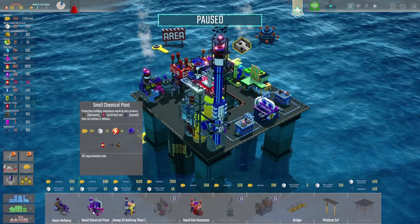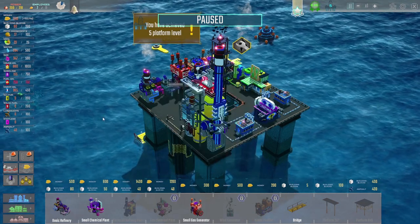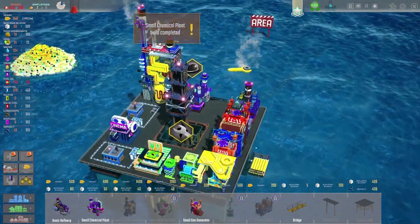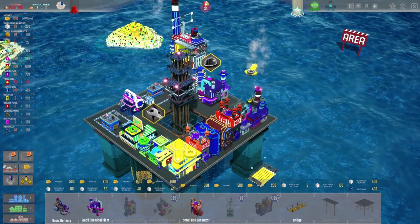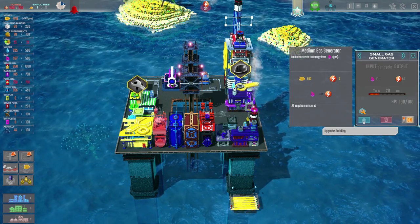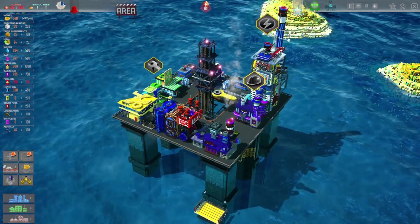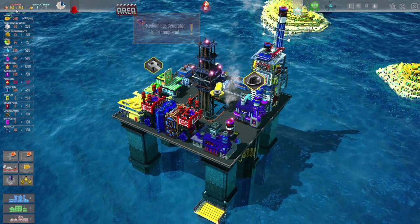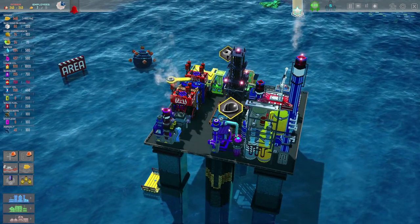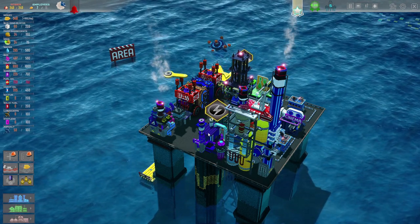That means we can build the small chemical plant - pop that in. We're on rig level five already! And then we want to repair that. Oh, that's not got any power - botherations. We're going to need to upgrade that, which we can do. Have we got 600 money? Yes, so we'll upgrade that. Now we've got the exact amount of power that we need. Someone's plugged it in - well done. You've switched it on at the wall.